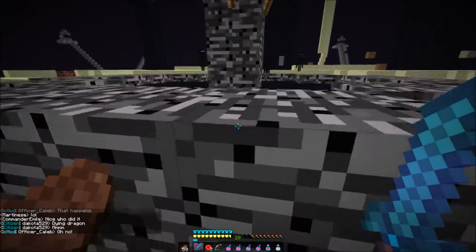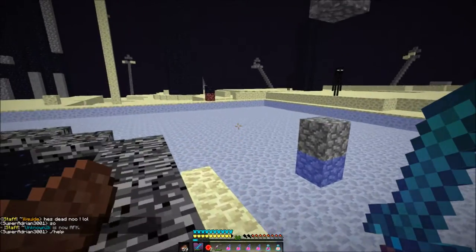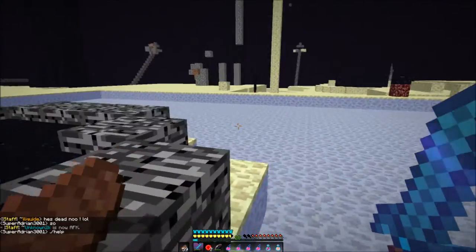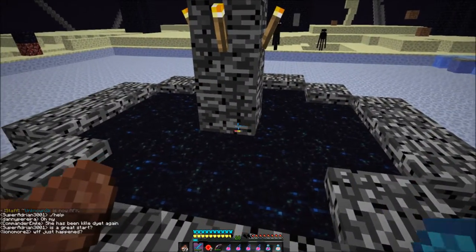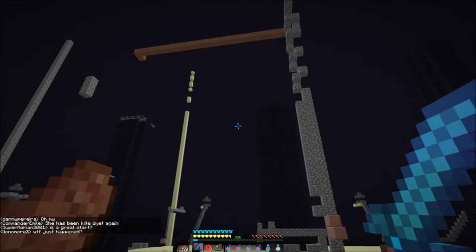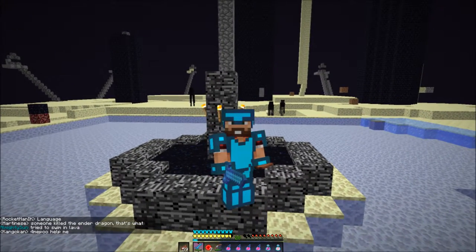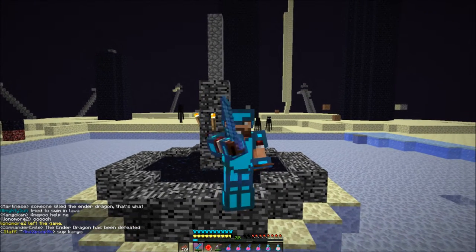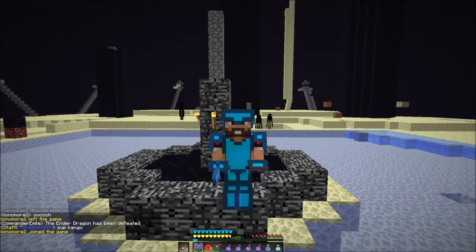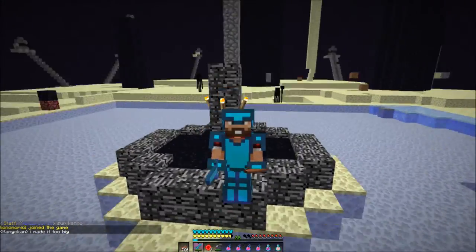That is the ender dragon fight and now the portal is back, as you can see. I think there's a rare chance you can get his head from that, but I'm not positive — might want to look it up on the Minecraft wiki. So yeah, thanks for watching this little 1.9 dragon fight and hopefully you'll be interested in trying out 1.9 if you haven't already. Catch you guys next time, thanks for watching — make sure you leave a like and a comment, and let me know if I should continue doing 1.9 stuff. Alright, bye!